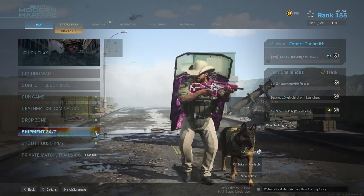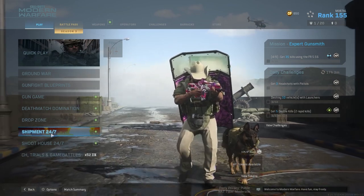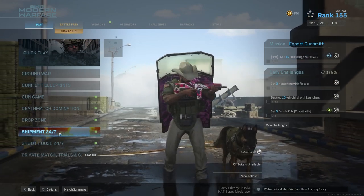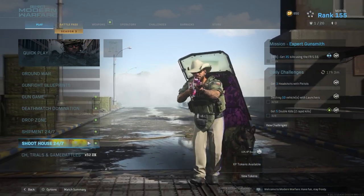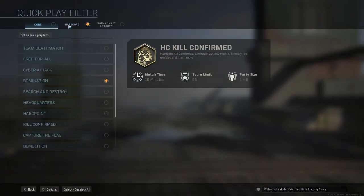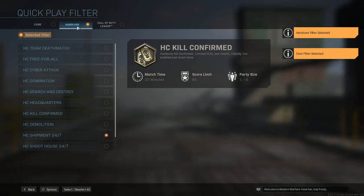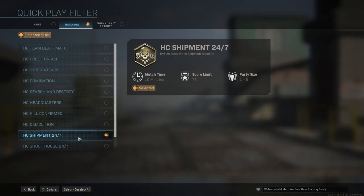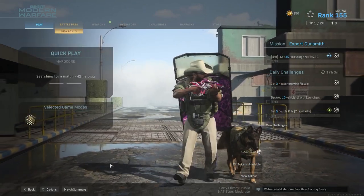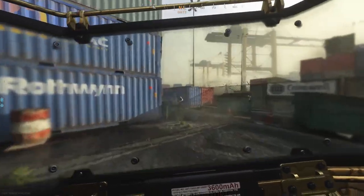Shipment 24/7 is the best game mode to get everything done for the riot shield quickly. It's out right now and it's been making returns, so even if it's not out later it will come back. You want to be in Hardcore Shipment — not just normal Shipment, because it can take two hits to kill an enemy. Switch over to Hardcore and there will be a 'Set As Quick Play' filter. Click that so it's selected on Hardcore, then make sure you have Hardcore Shipment 24/7 selected and nothing else. Then hit Quick Play and queue up for a match. When playing Shipment you're going to die a lot, but you're also going to get kills a lot — it kind of just speeds up the whole process.